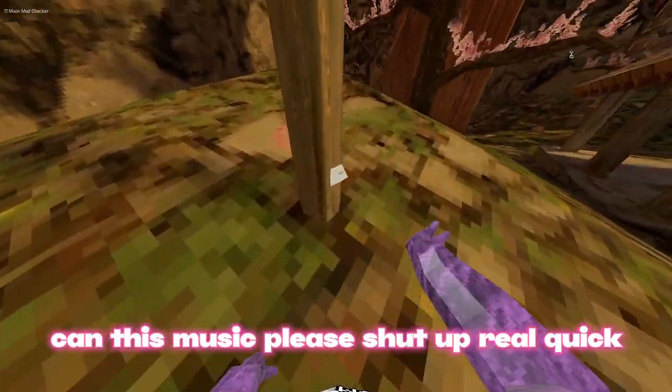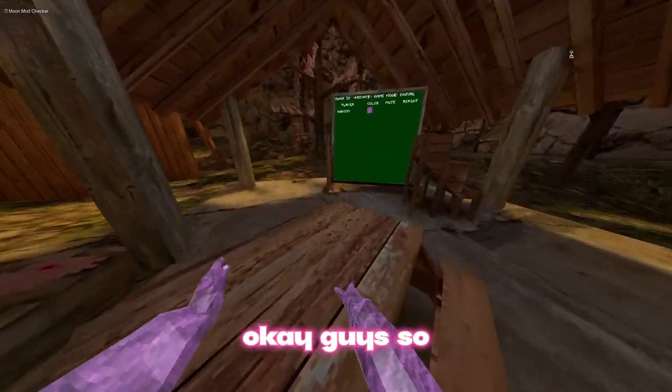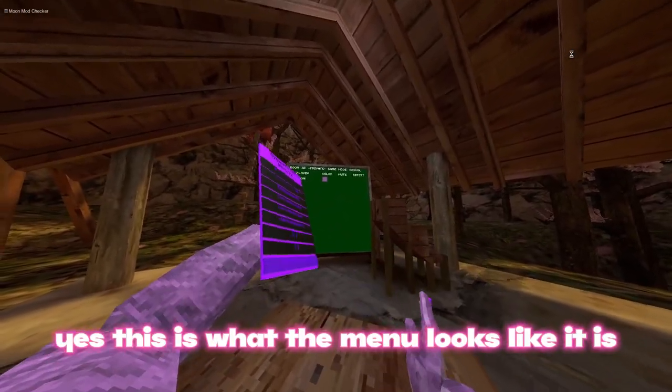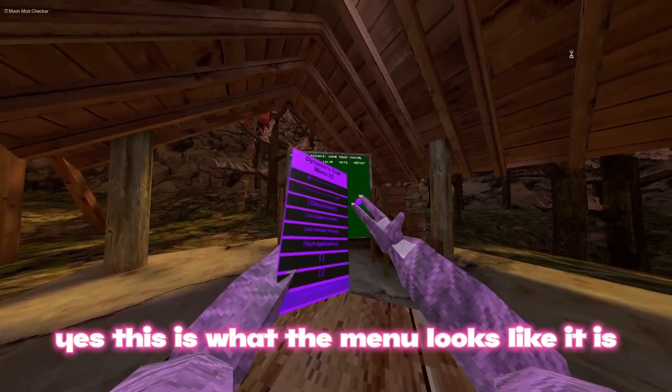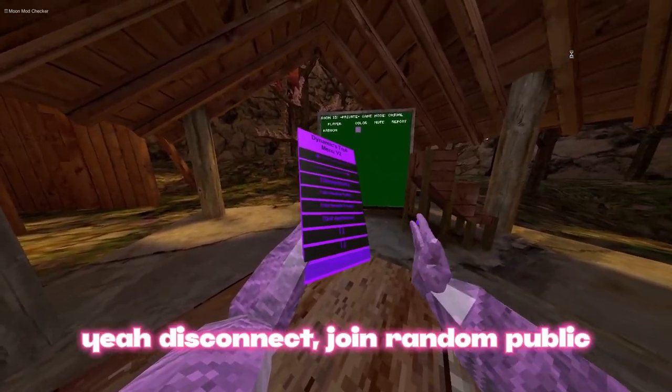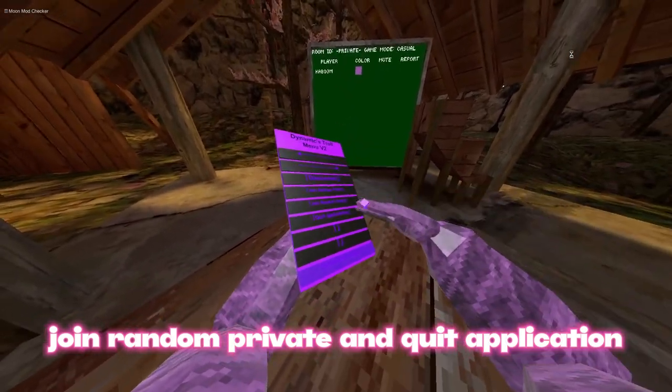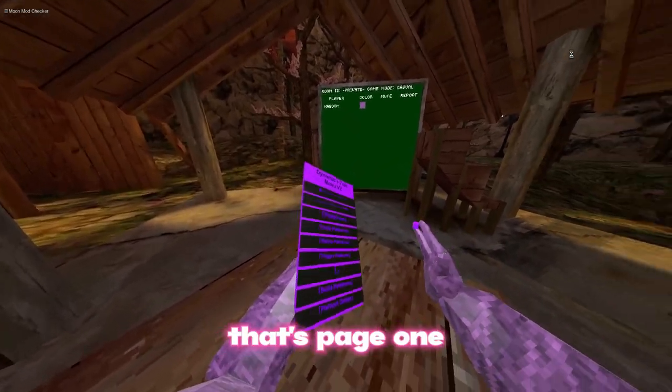Okay guys, so yes, this is what the menu looks like. It has disconnect, join out in public, join out in private, and quit application — that's page one.